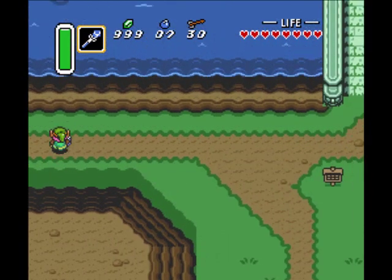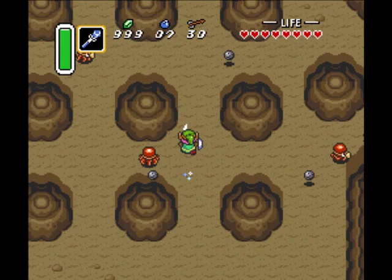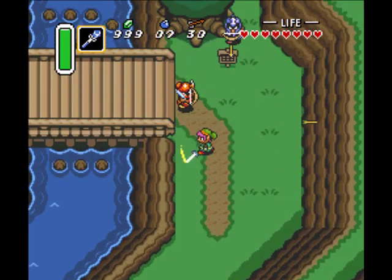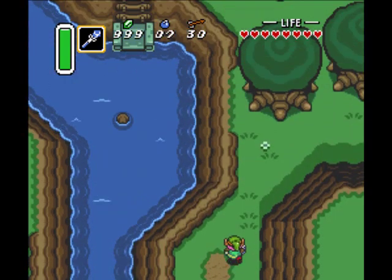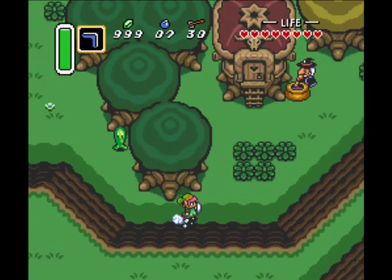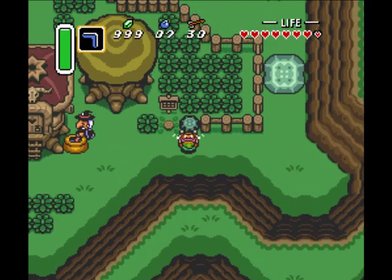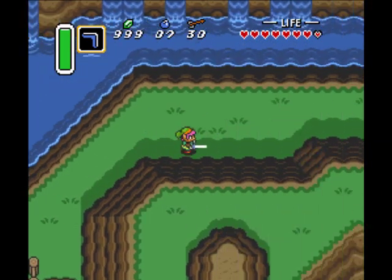Whatever. I want to keep my perfect save file. But I didn't quite explain how the Power Glove works — it lets you pick up these stones now that you couldn't before. That's pretty nice. There are a whole bunch of caves and such that we can now explore. Unfortunately, with the Power Glove you can't lift up these dark colored stones yet — we need another item to do that.